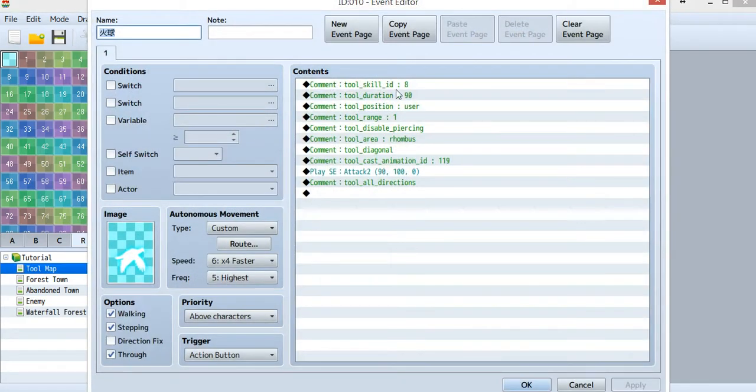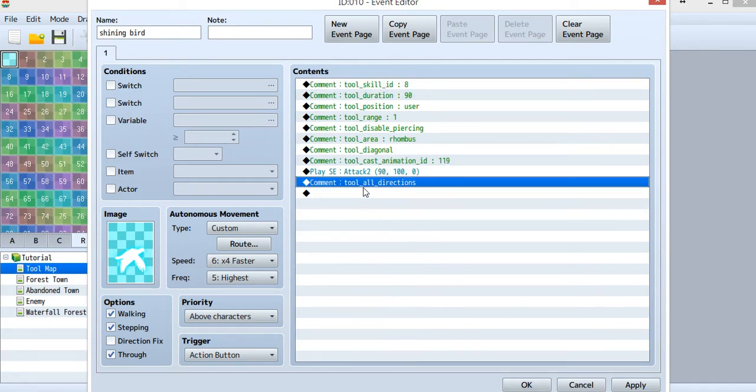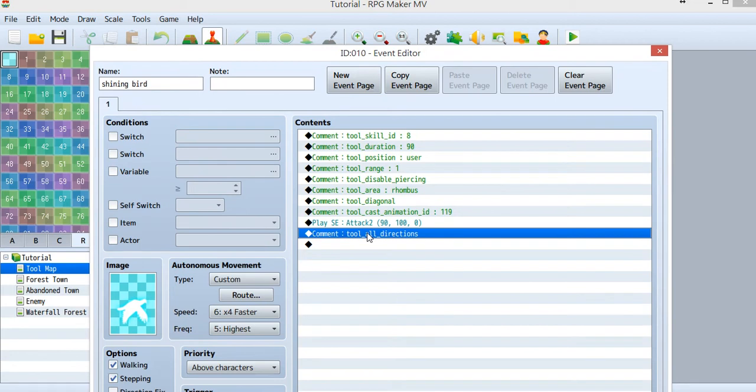Let's have a look at this new skill. I named it Shining Bird, because this is really a shining bird. There are two new things in this skill. The first is the all-directions option. Normally when you shoot a fireball there is just one simple fireball. But with all directions enabled, there will be eight birds shooting in every direction when you use this skill — all eight birds fly toward a different direction.